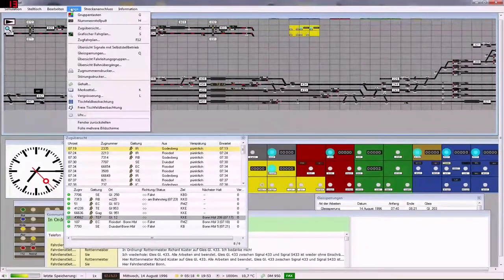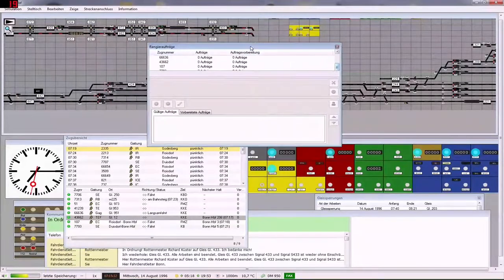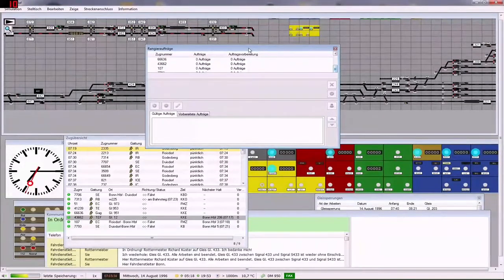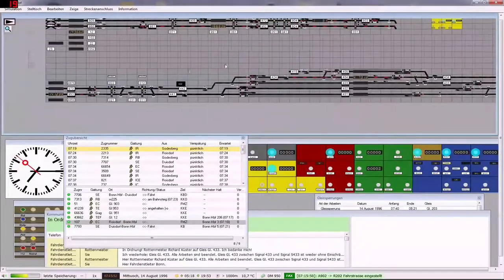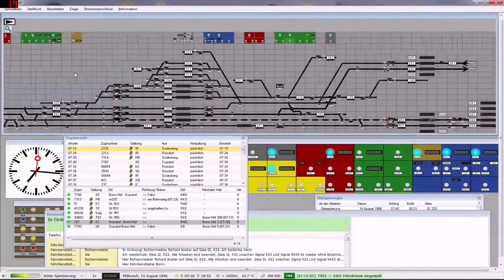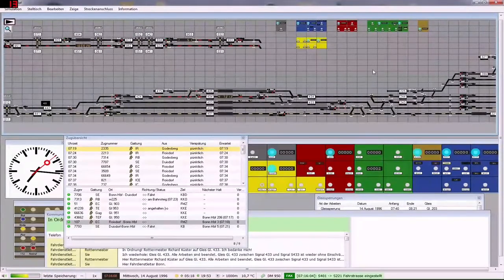Rangieraufträge. Da. 6.6.2, 0 Aufträge, okay. Was haben wir hier hinten jetzt? Die 107, die geht auf Gleis 3. Der hat jetzt Einfahrt hier auf Gleis 1, dass wir den schon mal los sind. Aber jetzt kommen die alle an, ne? Da, da, da, da, da.